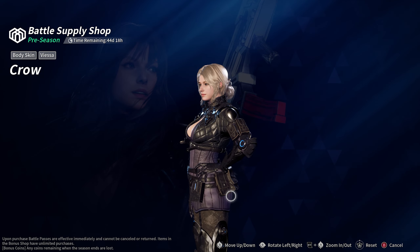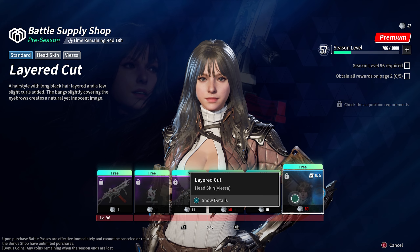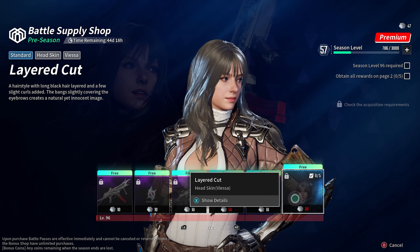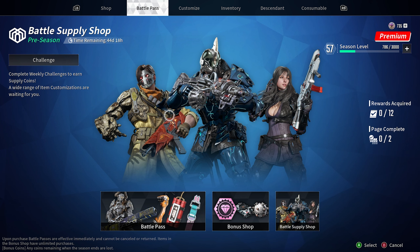We can zoom in a little bit — yes, we can. That was not my intention, believe me. So yeah, it looks pretty dope. Although it's just like a different color skin that she already has, but with this and the combination of that hair it just completely changes the character. And we can only get this within the Battle Supply Shop.